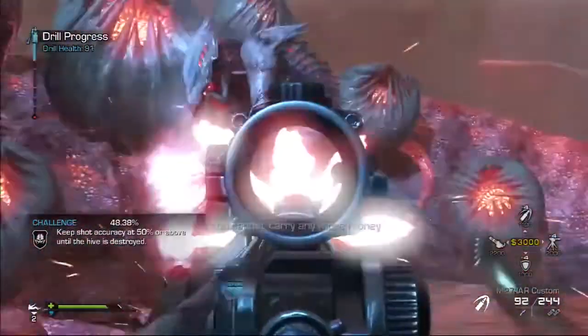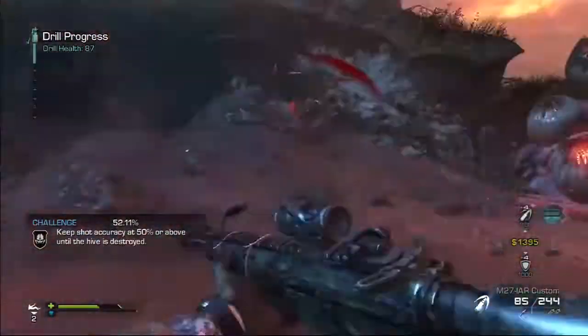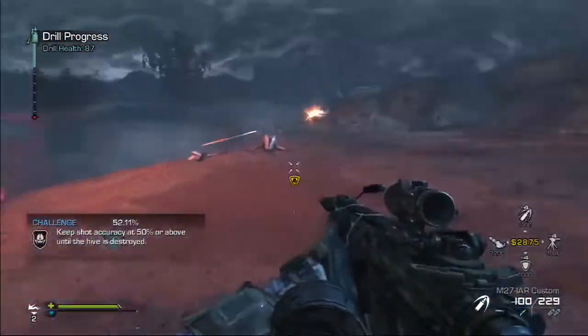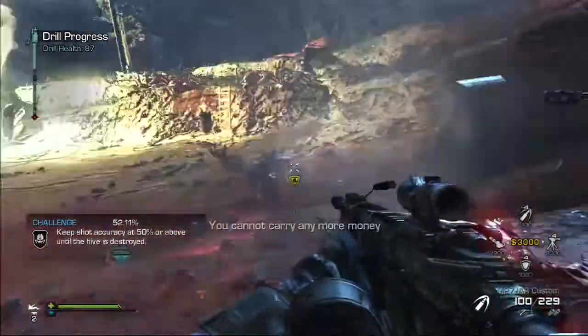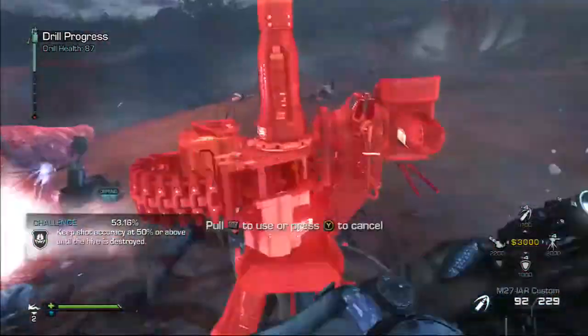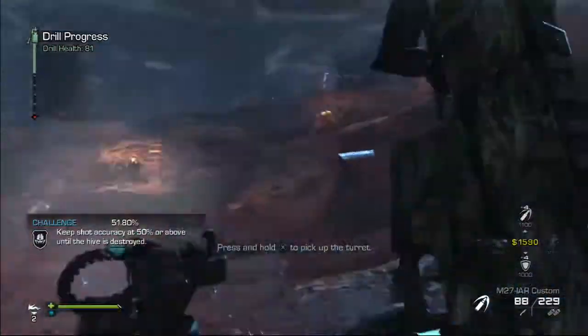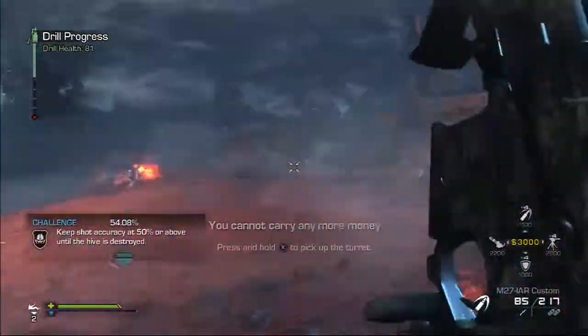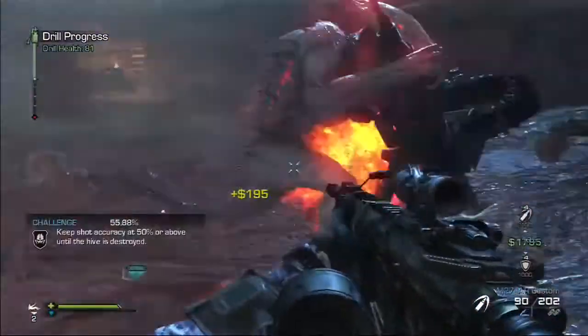Now we're on to the final hive — hive number 14. It's not that hard, but the challenge I got makes it quite a bit harder: maintain 50% accuracy or higher during this hive. That makes it really difficult. So I'm basically just burst-firing or single-firing, letting my sentry guns do almost all of the work, because my accuracy isn't that great in general. The game also tends to lag a bit — you think you're right on top of something and there's no way you miss, but then the alien moves and the game registers it as a miss.